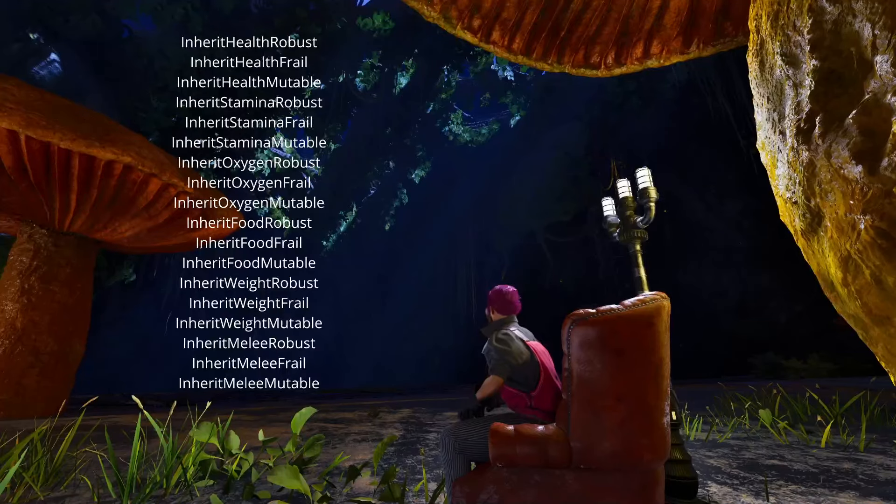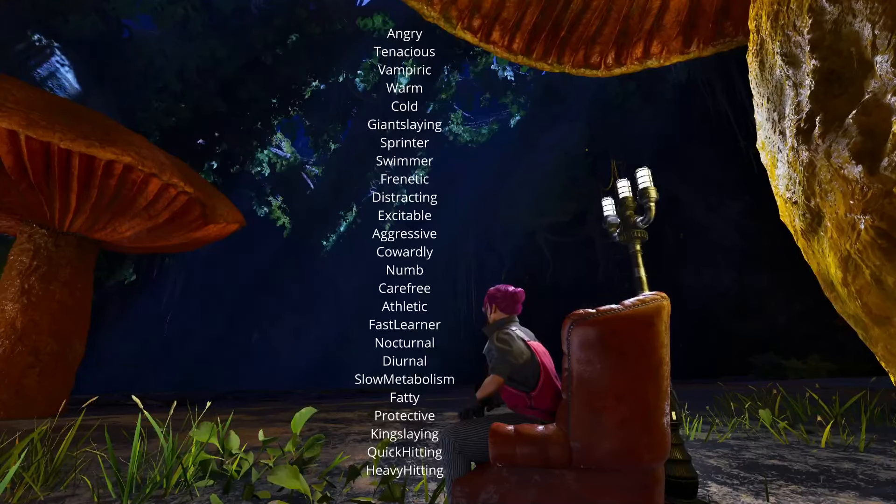The inherit genes are super interesting for us breeders, so I'll talk about them in a moment. The last column of traits gives your animal life, movement speed, stamina, recovery, and other nice effects when specific conditions are met. These are very important for creatures you're using or plan to use for different tasks on the ARK.